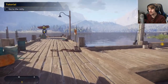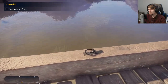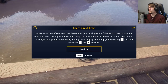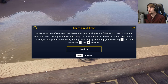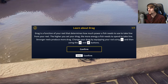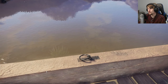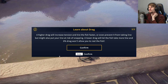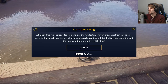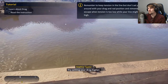Okay, so this is Bear Lake — maybe that's just a spot to deploy a boat or fast travel at. Here we go. Drag is the functioning reel-out term for how much power a fish needs to use to take line from your reel. The higher you set your drag, the more energy a fish needs to spend to take line. Stronger reels produce more drag. Change your drag by equipping your rod using One, then using the X and Z buttons.